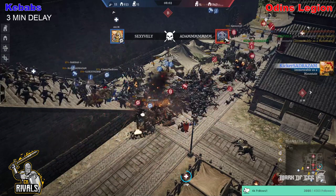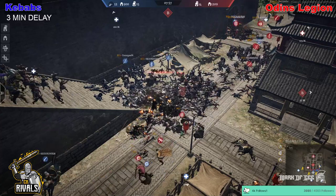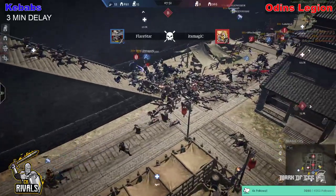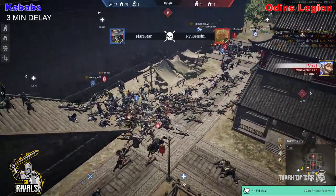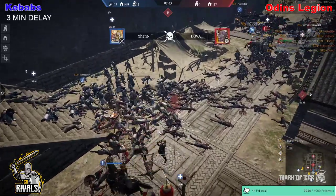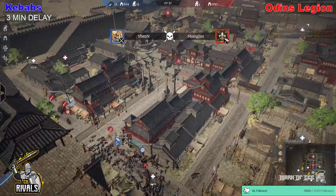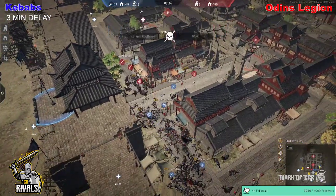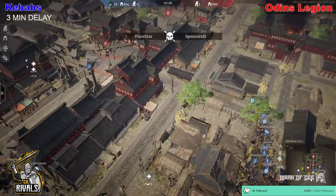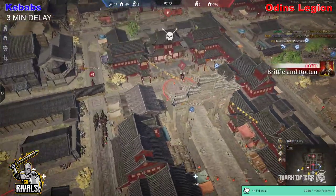Units and heroes are falling on both sides, but unit-wise it's very much in favor of Warden's Legion at this moment — still 300 units up. Kebabs pushing in the front gate as well, dealing good damage. Hero-wise Warden's Legion are down — six heroes down, six heroes alive. Kebabs get a big push in, grab the supply point, and have an opportunity to go straight toward B. Odin's Legion spawning in, down to four heroes — a really quick engagement, heroes whittled down far too quickly.